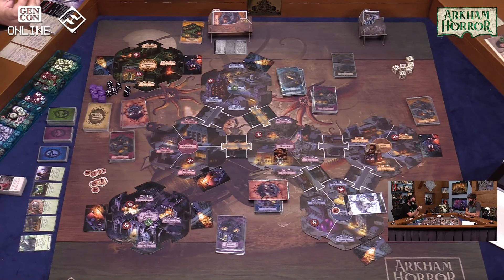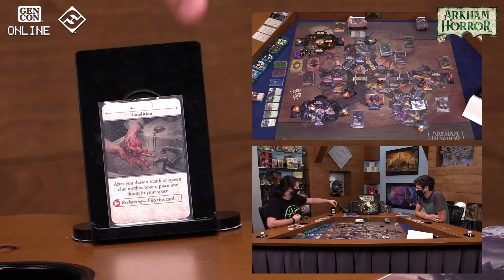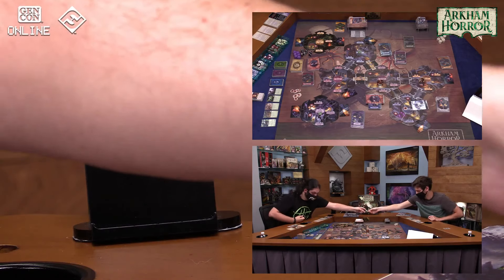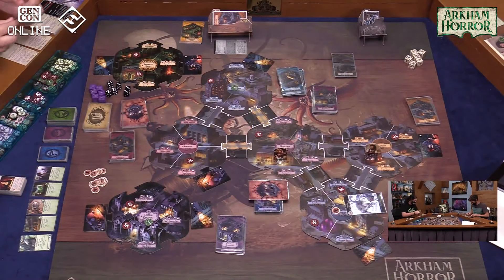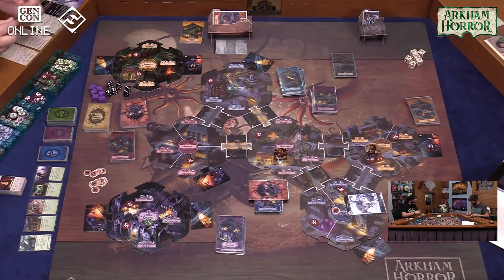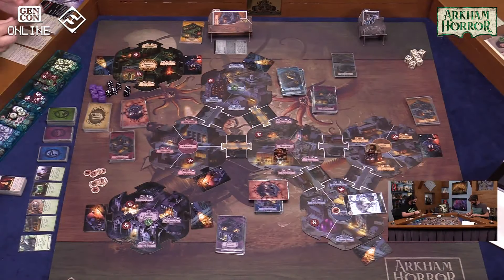Wendy asks what else they've found — test influence. She fails, and the red meat is too tantalizing: become Tainted. Tainted is a new condition: after you draw a blank or spawn clue mythos token, place one doom in your space. The clue goes to East Town. Mythos draws: two doom tokens — one doom for Hibbs and one for the police station, one doom for Maw's Boarding House.